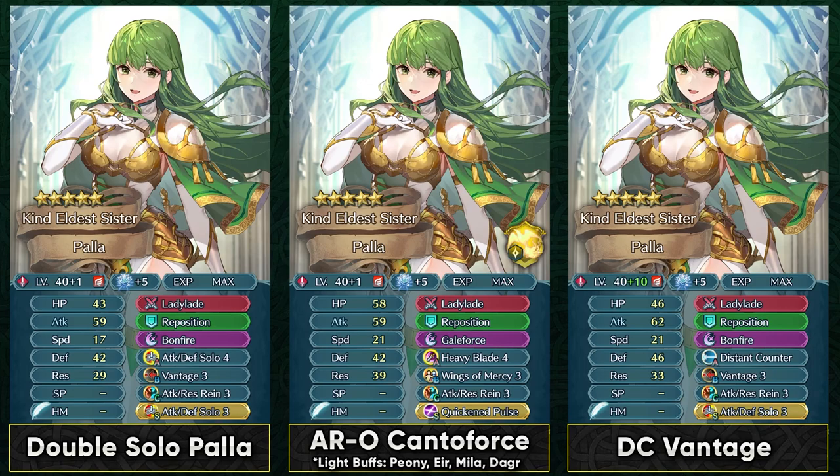Vantage ends up being a pretty nice slot B skill on her because of her dual phase Brave weapon. So she can definitely utilize that after going into the enemy range attacking units and then just Vantage sweeping them. But utilizing Vantage can often be hard in the modern times because the units we get nowadays are just so bulky. Many times they have the fire sweep effect or the dazzling staff effect, so that can be pretty annoying for a Vantage sweeper.